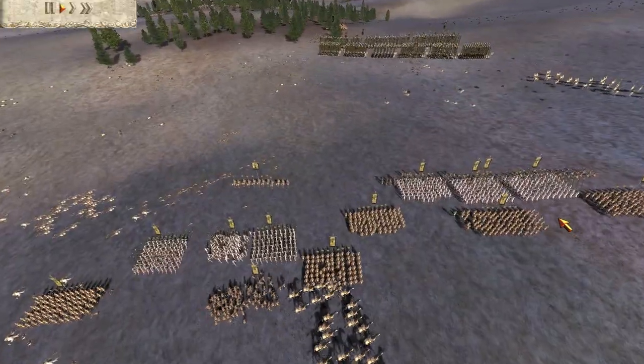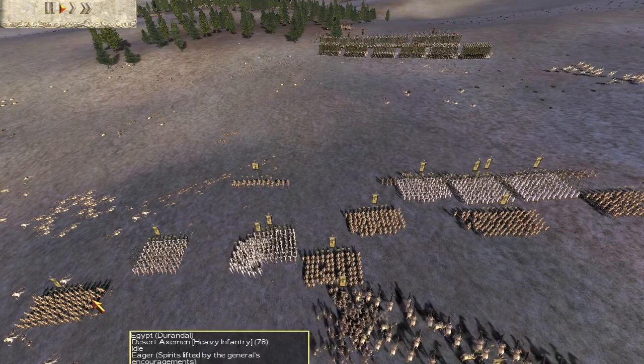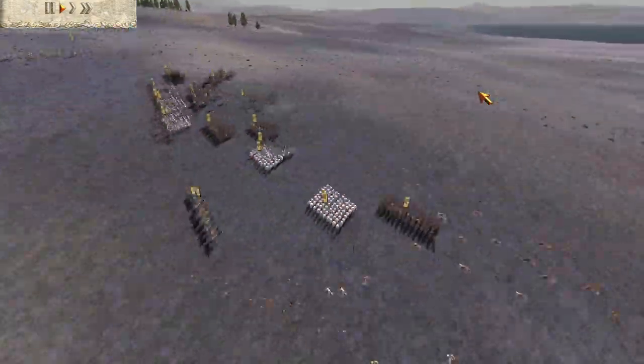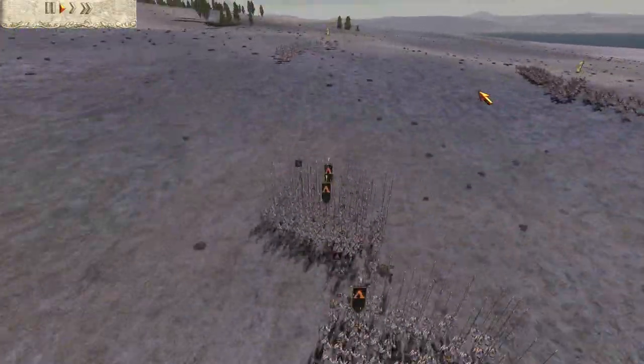So I was waiting for him to abandon some of these units, but there's not really a lot — basically just a hammer and anvil situation. There's not actually any archers at all that he was fielding. Strange force, indeed, for Egypt. Very strange.